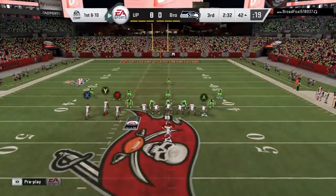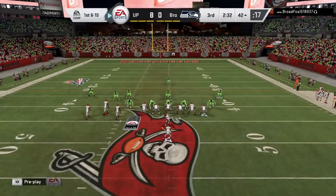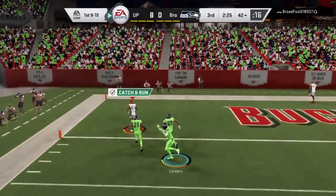Here we have that man coverage look I was telling you about. It's really easy to tell when you have a cluster of cornerbacks on one side, and this is what you're going to look for as far as the X route. Look how that cornerback just bites — you're going to see that every time. Every time you get man coverage, that was a cover 1, but you can beat cover 2 and cover 0 the exact same way.